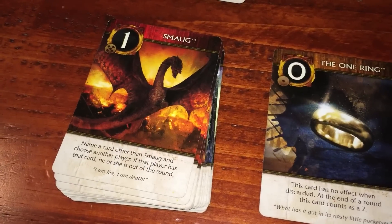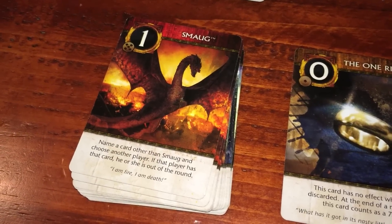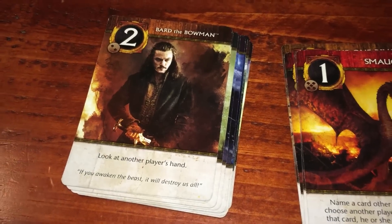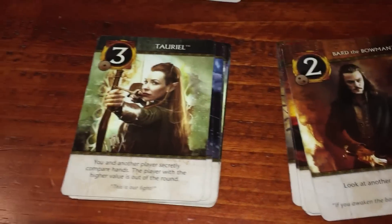Number one is Smaug — name a player other than Smaug, choose another player, if that player has the card, he or she is out of the round. All the artwork is directly from the movie. Number two is Bard the Bowman: look at another player's hand — very similar to what we all know.